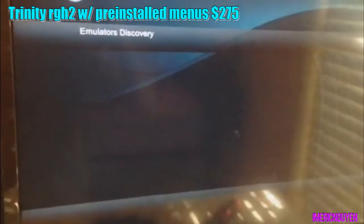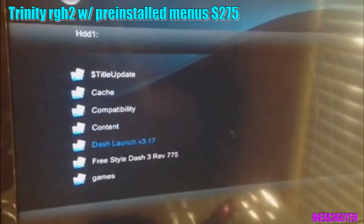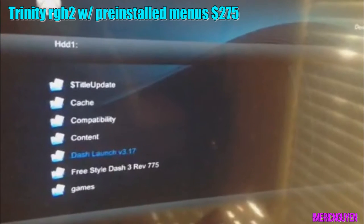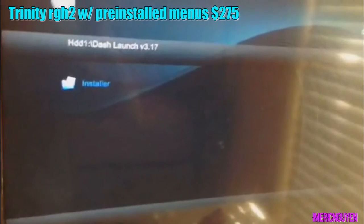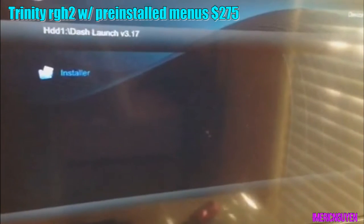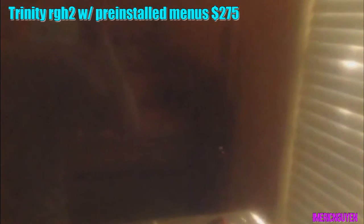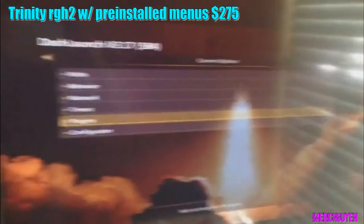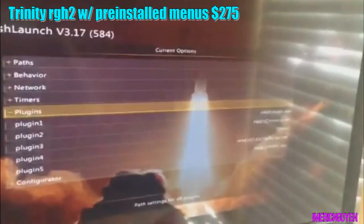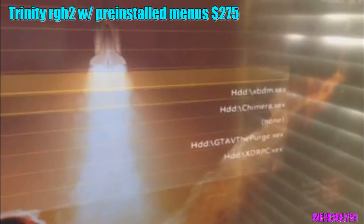I'm going to show you the latest DashLaunch. I'll show you what I have mod menu wise — I have Purge 3.6, best menu out there for GTA. Plugins, as you can see, is DashLaunch 3.17, on the latest dash.